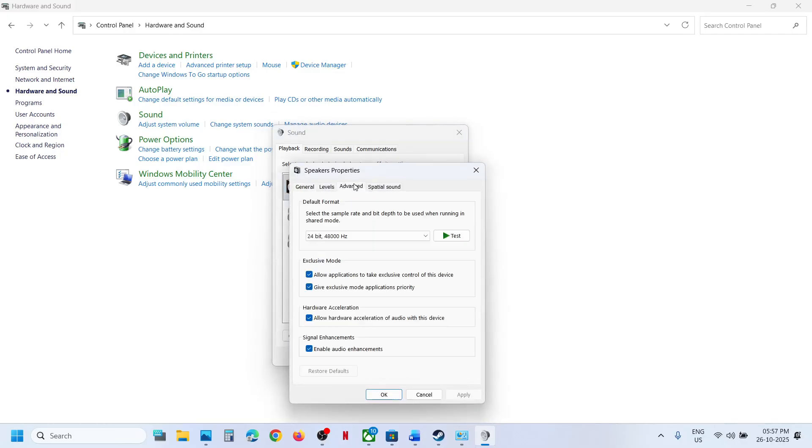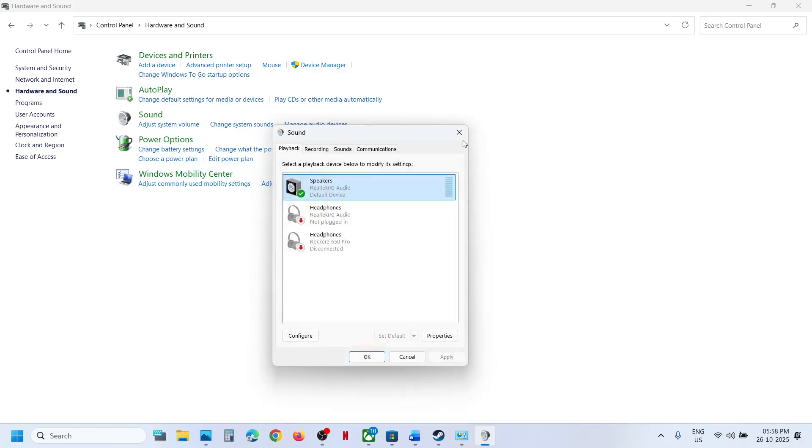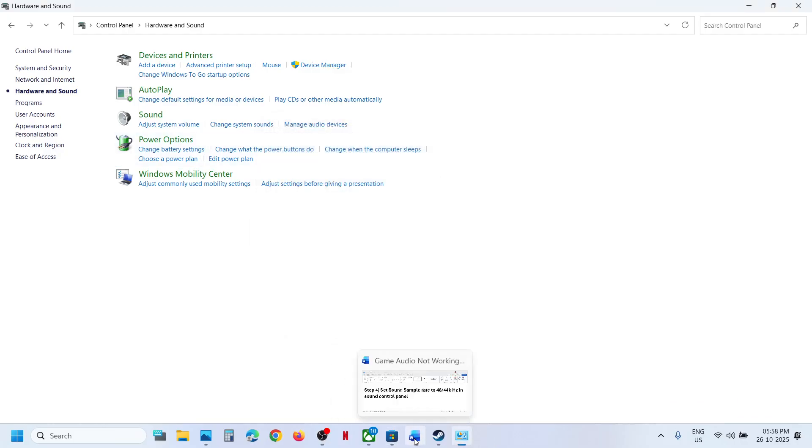Select your speaker, right-click on it, go to Properties, and then go to the Advanced tab. You will see multiple entries — try 48,000 Hz 24-bit, hit Apply, and click OK. If that doesn't work, try 16-bit 48,000 Hz, or 44,000 Hz 24-bit or 16-bit. Whenever you make changes, hit Apply, click OK, and then relaunch the game.